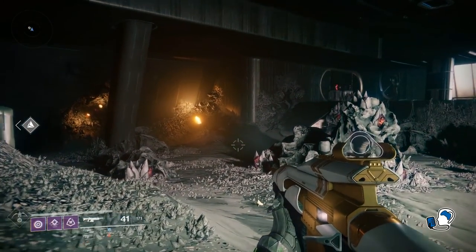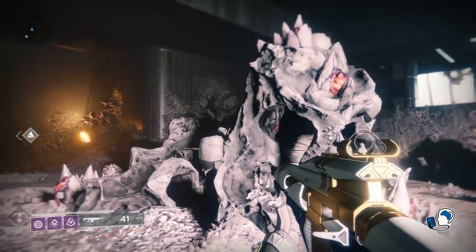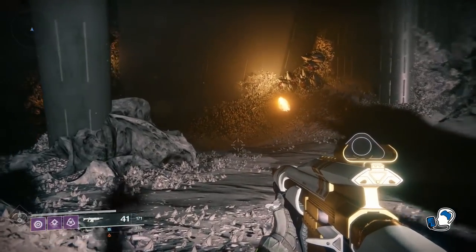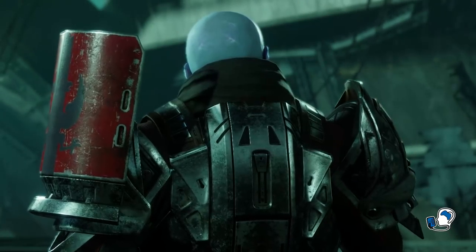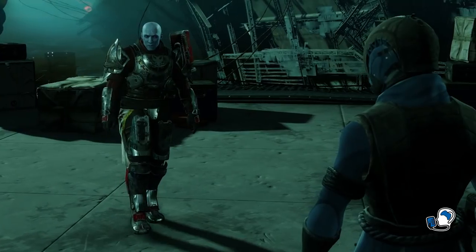To really understand what is inside these Hive pods, you need to understand why the Hive are on Titan. But if you are anything like me, you probably didn't really understand why we were sent to Titan in the first place, apart from trying to retrieve Zavala. So let's start there — the basic premise is that Zavala went to Titan to try and build a resistance to strike back at the Cabal.